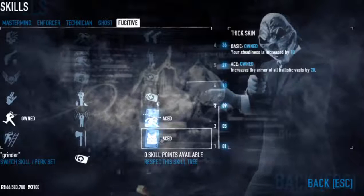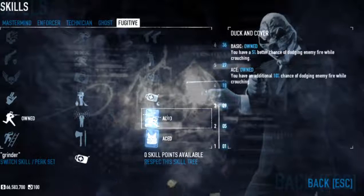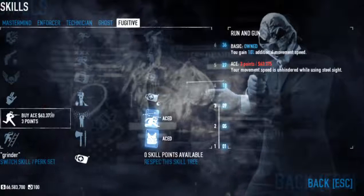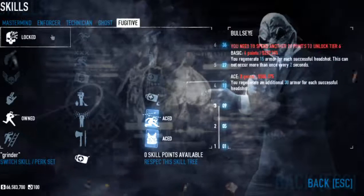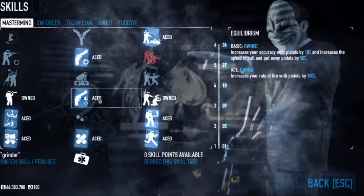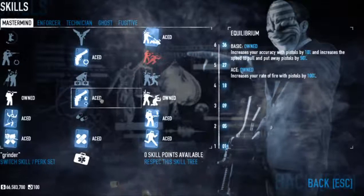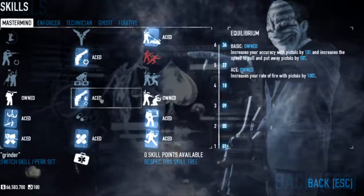In the Fugitive skill tree, I ace out Thick Skin to get a little bit more armor from the ballistic vest I'm wearing. I ace out Duck and Cover so that I have the 10% chance of dodging. And I put one point into Run and Gun for the additional movement speed. So as you can see, this build is tailored around buffing up the lightweight vest, being able to help people out and buff up your pistols with Mastermind, and then being as mobile as possible. That's really what this build is about — and then obviously using flame weapons with the Grinder Deck makes for a pretty overpowered build, in my opinion.